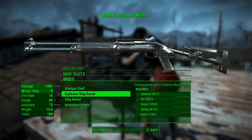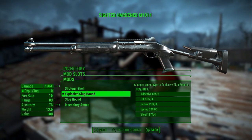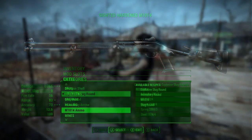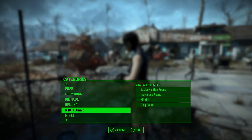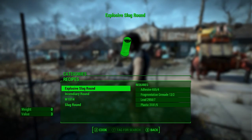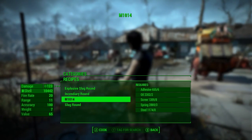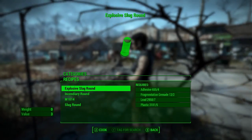It has four different ammo options: shotgun shells, explosive slugs, slugs, and incendiary. I'm going to go with explosive slugs because that sounds amazing and I love explosive ammo. In order to use the alternative ammo types you need to come down to the chemistry station and craft them under M1014 ammo. So I'm going to craft a bunch of explosive slugs and I'll see you for the next weapon.